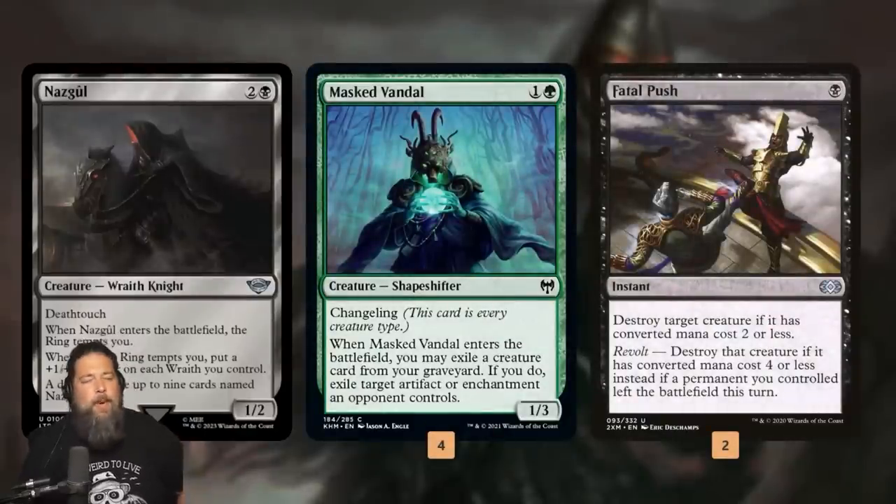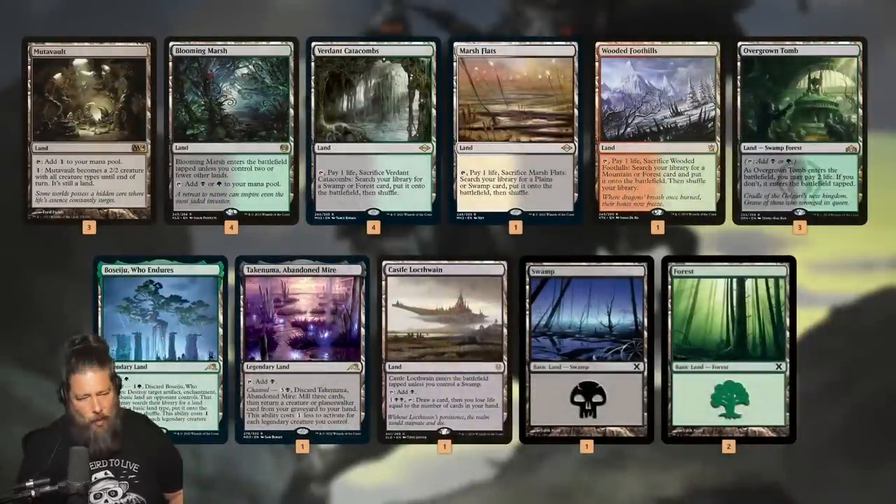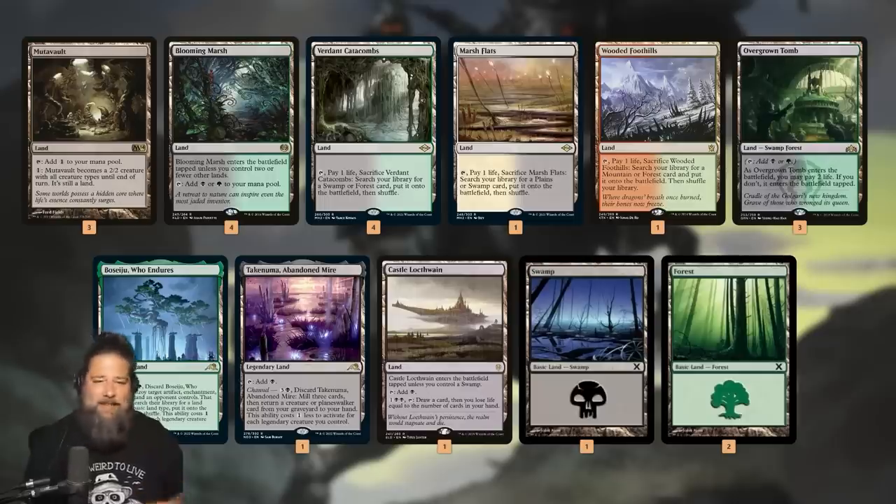We also have Masked Vandal, a changeling that's all creature types. It's pretty good in Modern right now because a lot of decks are playing the One Ring, and Masked Vandal's ETB can just exile it — a clean answer. More importantly, it's also a Wraith, so as we're being tempted by the ring with our Nazguls, we're also making our Masked Vandal really big. We have Mutavaults as Wraiths in the mana base, plus Fetchlands, Shocklands, and a Castle Locthwain.